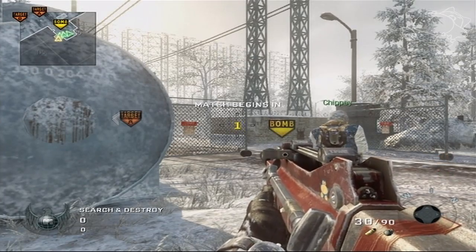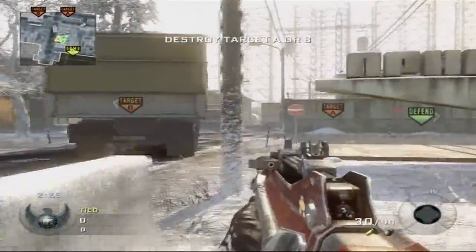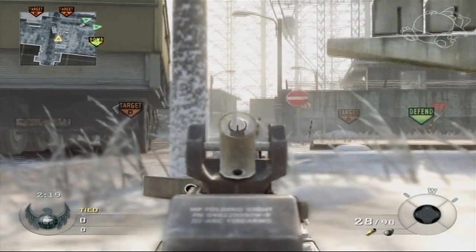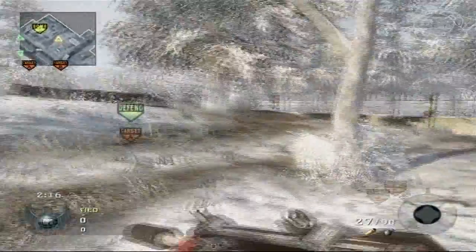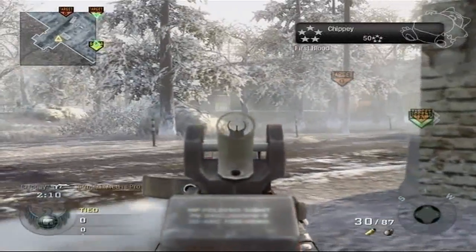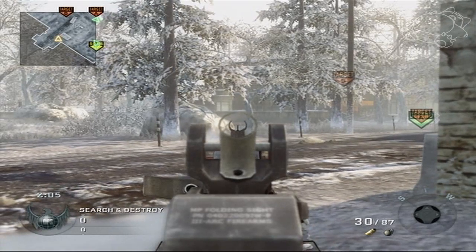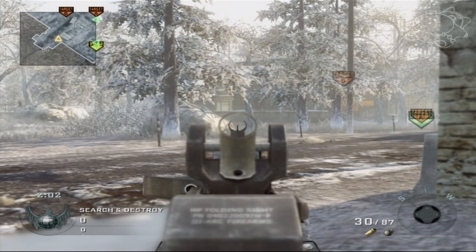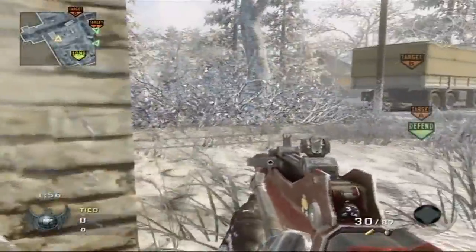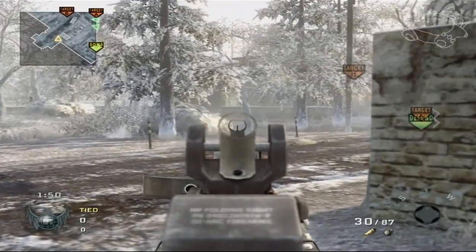Hey guys, it's Andrew aka Blackout bringing you another Call of Duty gameplay. This is a full-length GB Search match on Grid - a 4v4. I'm releasing this as Back to School Episode 4, since there hasn't been one in a very long time. There's a lot you can learn from this gameplay. The main focus is to show you the importance of switching your class between rounds on Search, depending on what kind of role you want to play.